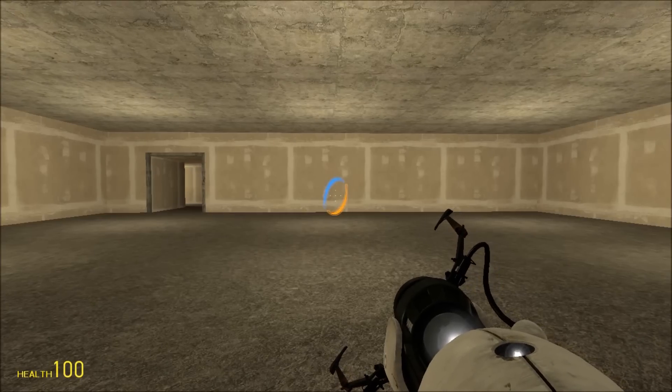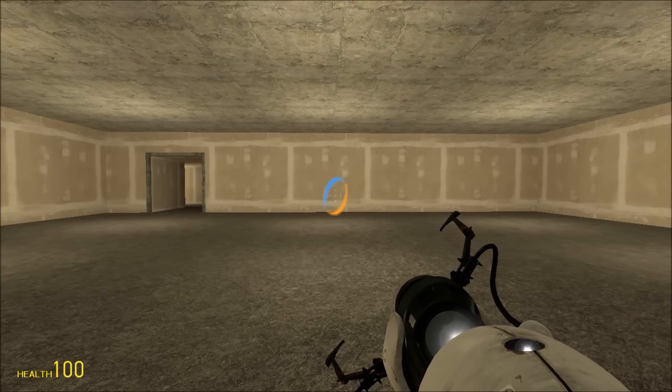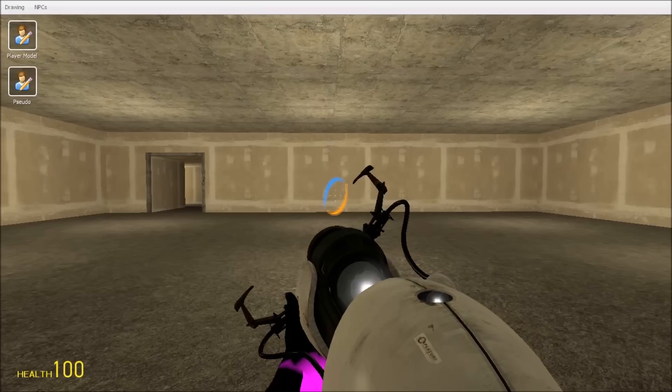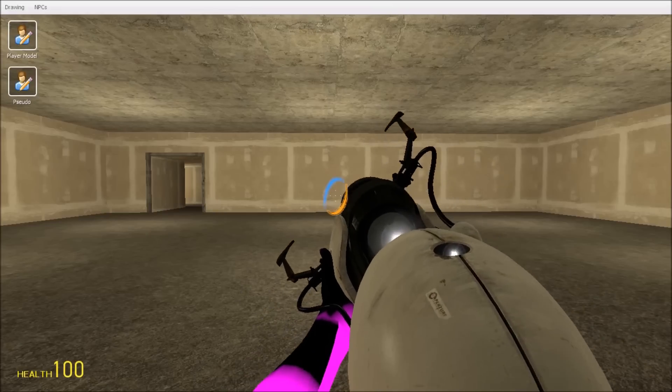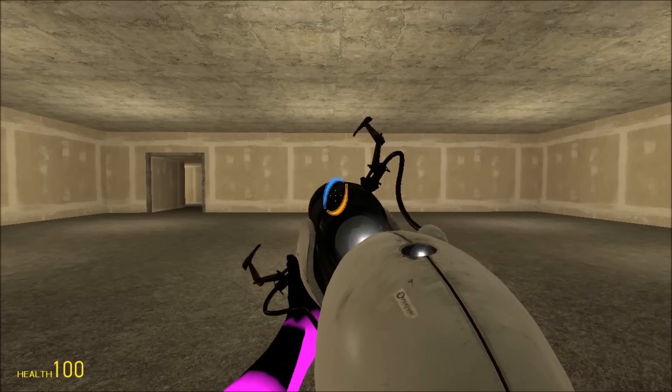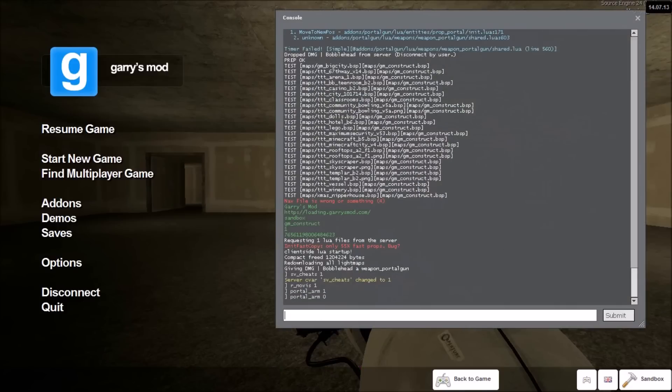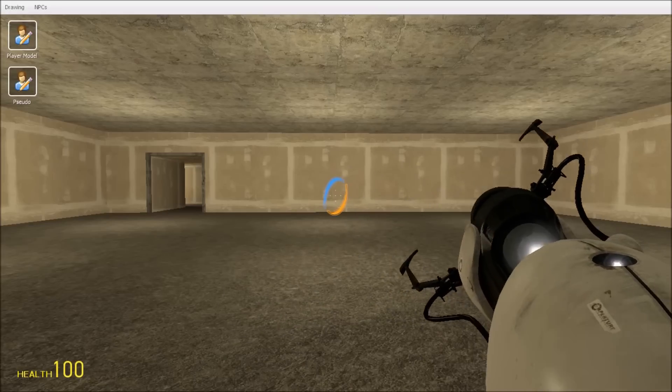Next, we're going to go over a few of the console variables to customize your PortalGun. One of the common issues with the PortalGun is that the arm does not have the right texture. This is caused if you don't have Portal 2. You can fix this by typing portal_arm 0 — the arm will no longer be visible.